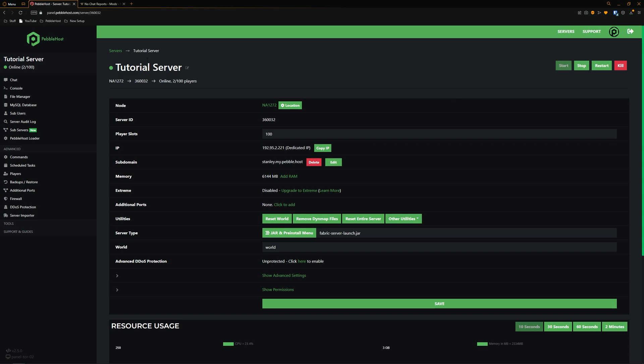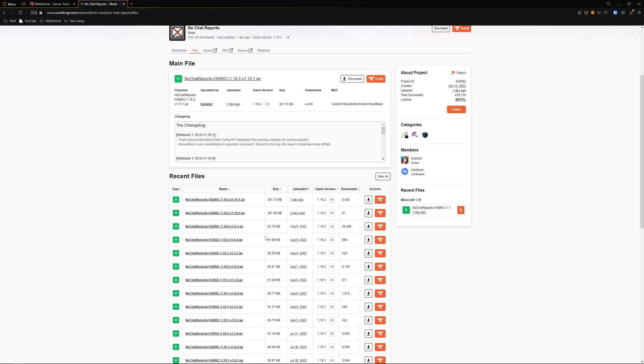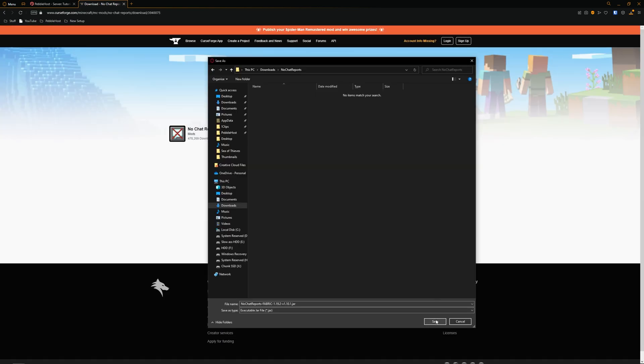So first of all go to the description for the No Chat Reports mod. Then you want to simply find your version. If you're running Forge, download the latest version for your Forge, but I'm running a Fabric server, so I'm just going to download the latest Fabric one. Click download file and now save it where you want.